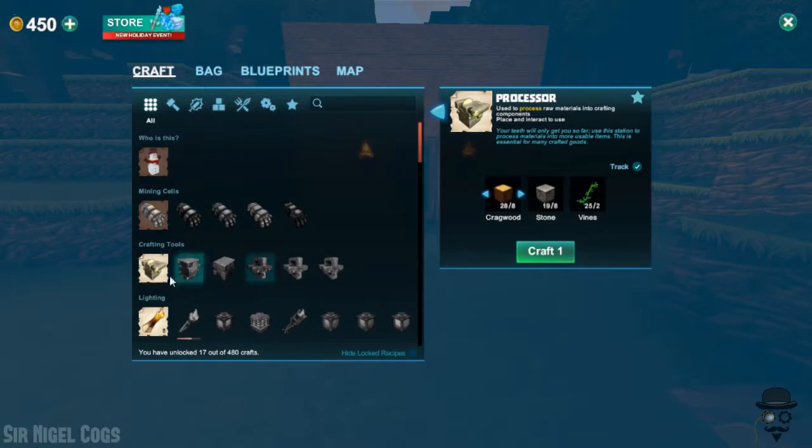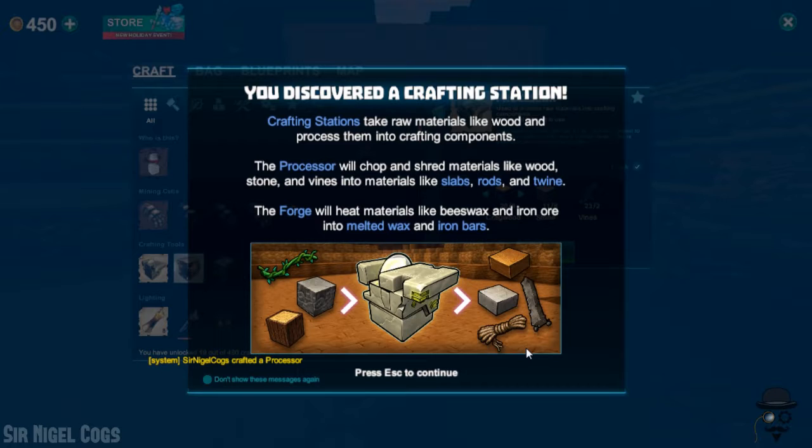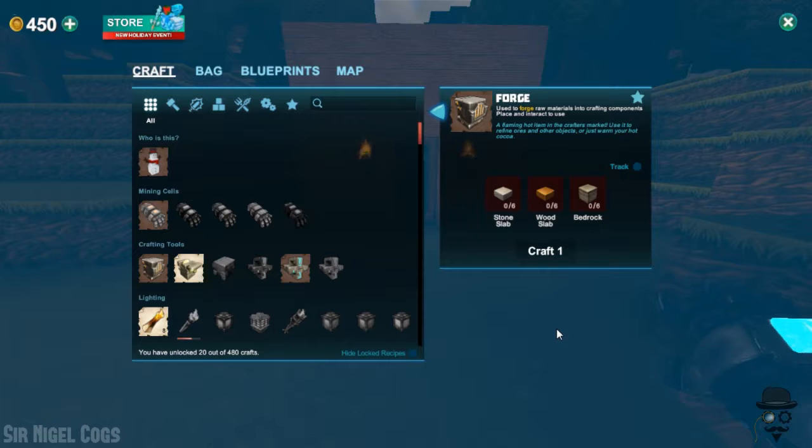Alright, we'll create our processor. You discovered a crafting station. Crafting stations take raw materials like wood and process them into crafting components. The processor will chop and shred materials like wood, stone, and vines into materials like slabs, rods, and twine. The forge will heat materials like beeswax and iron ore into melted wax and iron bars. Magnificent! And there's the forge recipe right there — we need six stone slabs, six wood slabs, and six bedrock. Which means you have to mine down a bit before you can create the forge. That is something they have added to the game since the last time we played it in the previous season — they've added those tutorial tips.